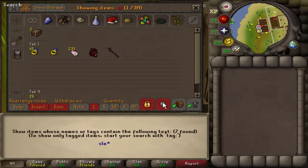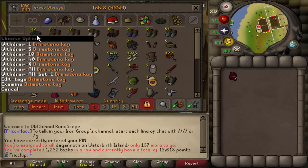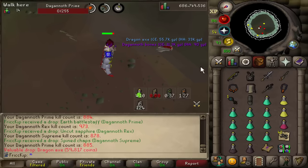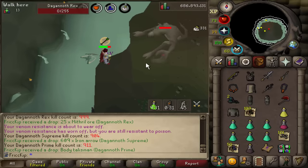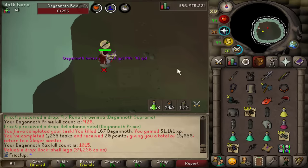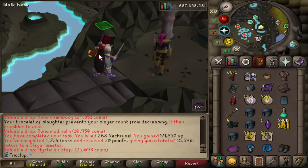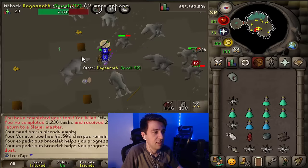I got a DKs task near the end of the last video. While I've been doing Konar, I got a Dagannoth task. I'm trying to stack up Brimstone Keys, currently at 512. There's a combat achievement I've been meaning to get done — kill him when he's frozen. That was easy. Hey, we got a Dragon Axe! This is my first time ever getting 1k KC at a specific DK on any account ever. 1,000 Rex — end of the DKs task. Not a single ring the whole task. About 2 mil total. Still need a second Archer's Ring. Up to over 900 KC of Prime and Supreme.